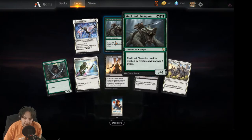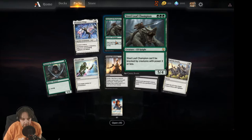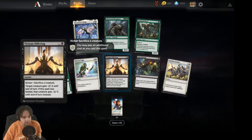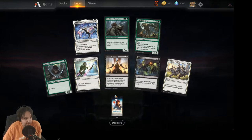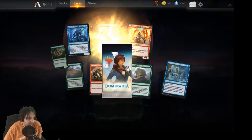Steel Leaf Champion — that one I'm pretty excited about. I think I might brew a mono-green deck. I'm excited to play this in stompy, but obviously I won't be able to do that online. Got some elves and lands to help pump this guy out — it could be pretty good.